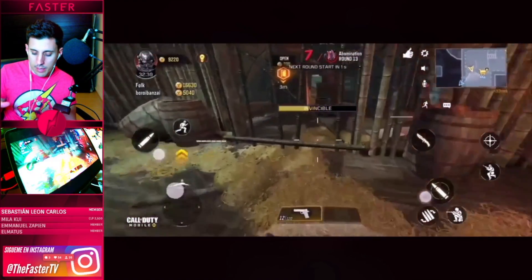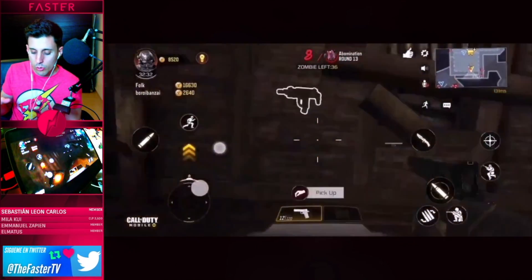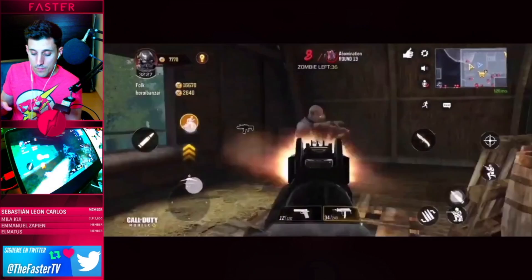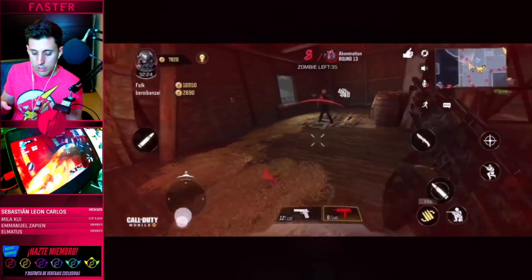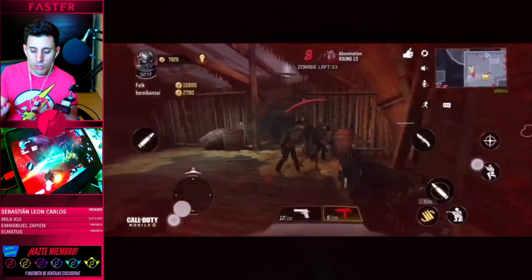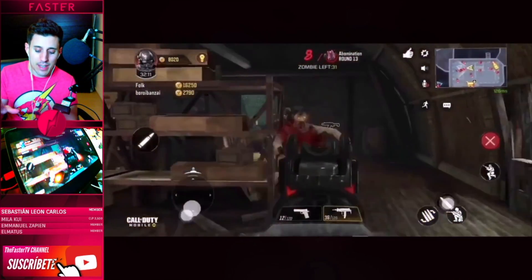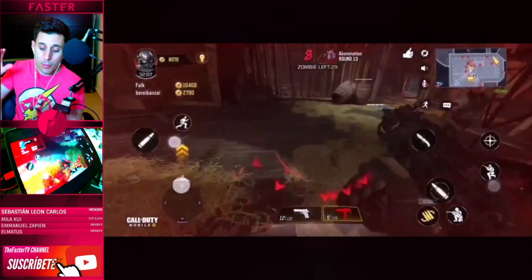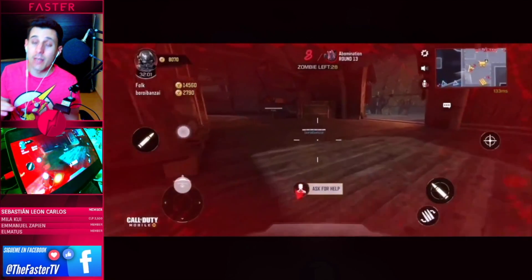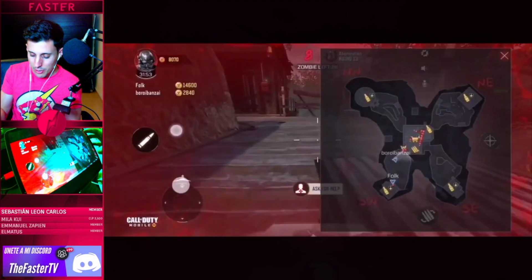Otro trocito, chicos, a ver qué nos cuentan aquí. Esto es el mismo mapa pero en otra zona — aquí se ve saliendo. Esto ya no es tutorial. La típica arma que podemos coger — mira, esto es la MSMC. Esto ya es más serio. Jugar con un grupito de gente, sincronizarse, tiene que estar guay. Y ojalá que haya los típicos easter eggs que puedes completar en el modo de PC, eso estaría chulísimo. Madre mía, que te han reventado, chavalote. Ahí estamos viendo el minimapa de lo que es el mapa completo.